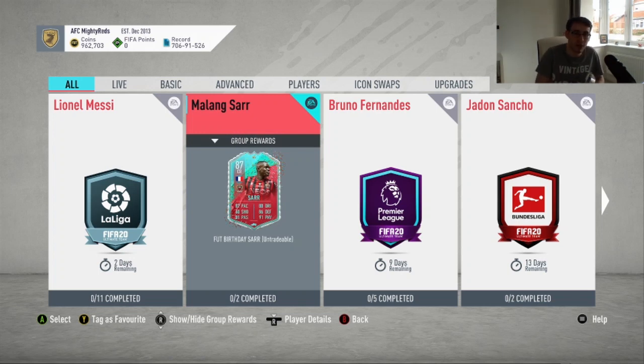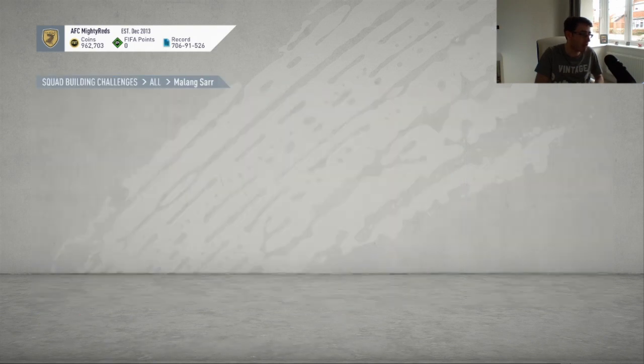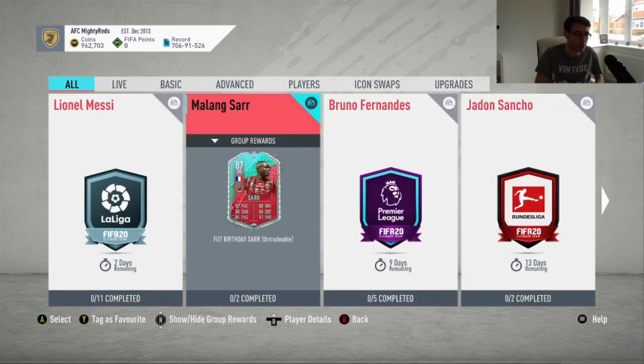So two 85-rated squads with no special cards — that's going to be around about 150,000 coins, maybe slightly less. There are fairly high chemistry requirements: 80 and 75. So putting in cards like Onana from Ajax might not be the easiest thing to do, because he's an 85-rated card. But on the whole, not too bad for this 87-rated card.